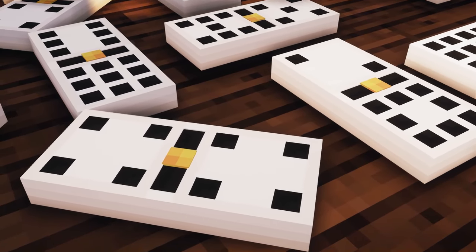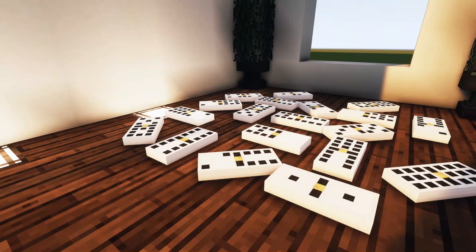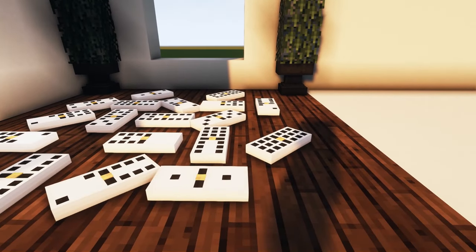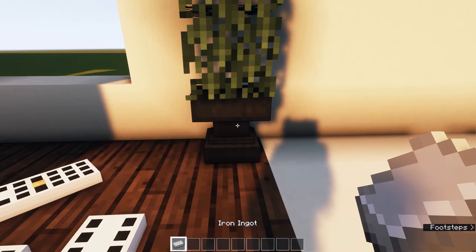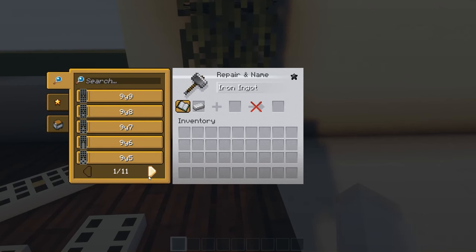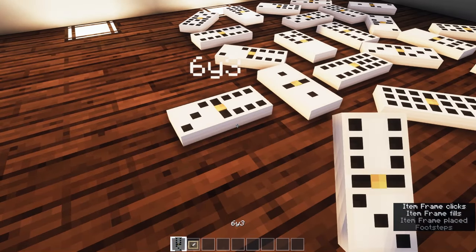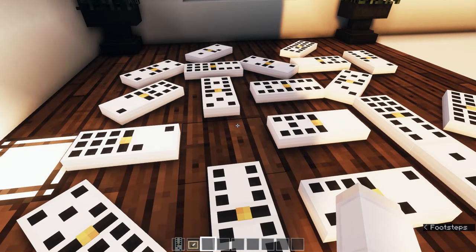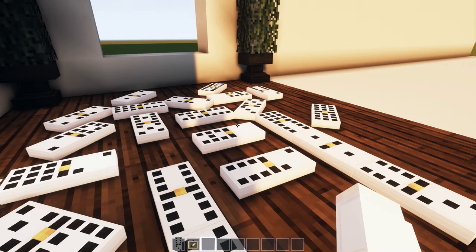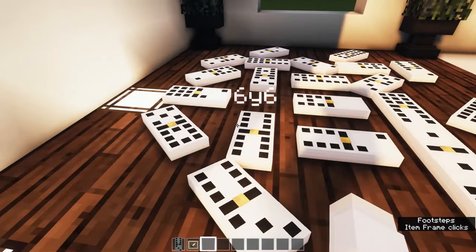Last but not least, this CIT pack lets you play dominoes in Minecraft. It adds models for the iron ingot, turning it into all pieces of a domino set — every possible piece from 0x0 to 9x9. Grab an iron ingot, put it on an anvil, and you can get any domino piece. Place them on item frames and play dominoes with friends on a server — just make sure everyone has the pack installed. It looks like white chocolate and is truly unique.